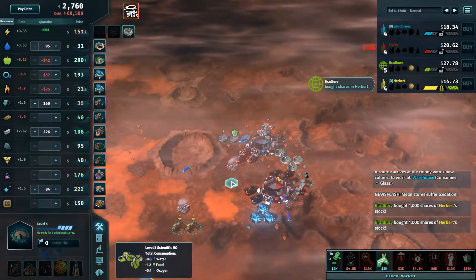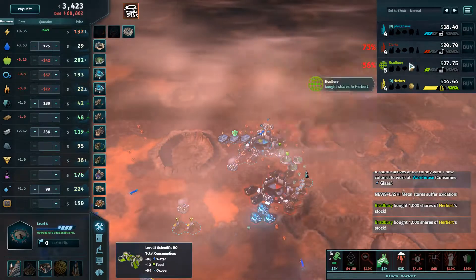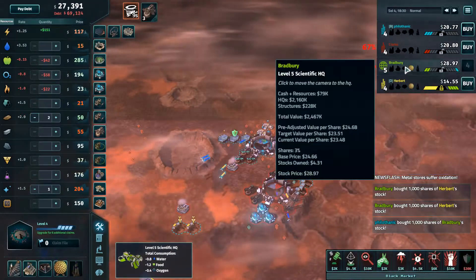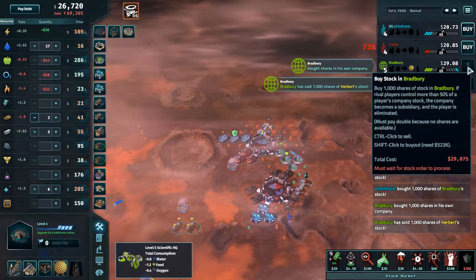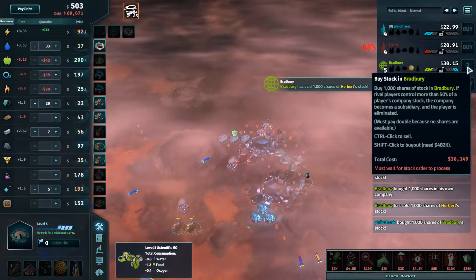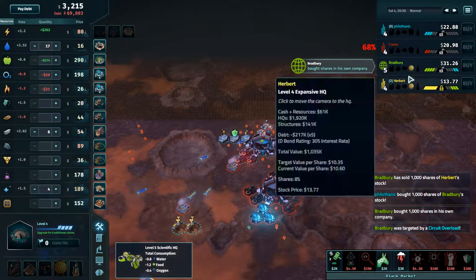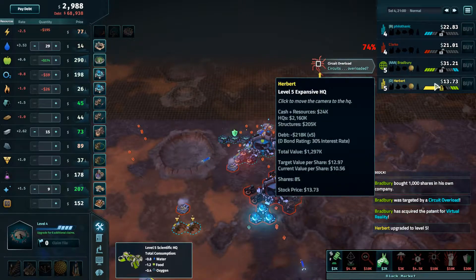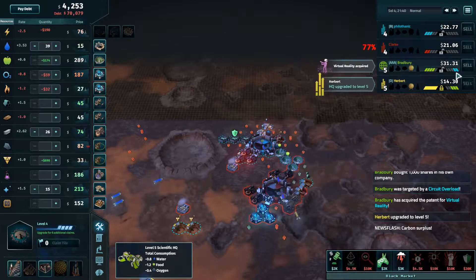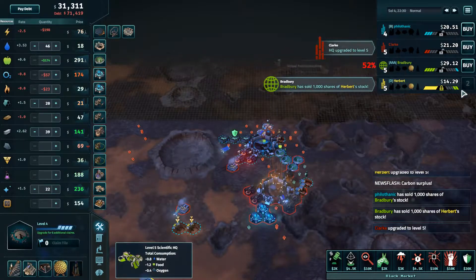Unfortunately, fuel is cheap. Clark and I need to make a run into Bradbury. Come on, Clark, join me. Damn you, Clark — we could kill Bradbury and win. An expansive HQ has been upgraded.